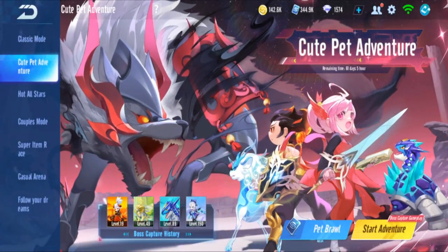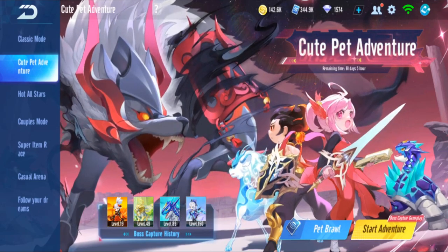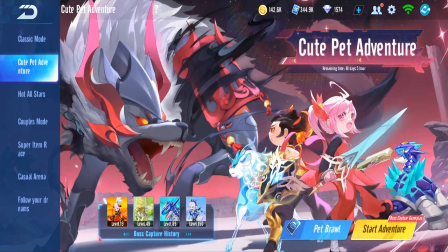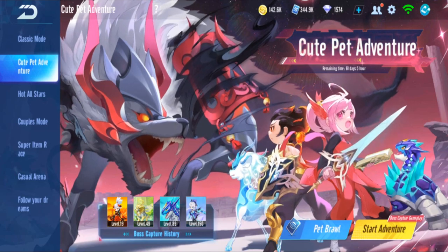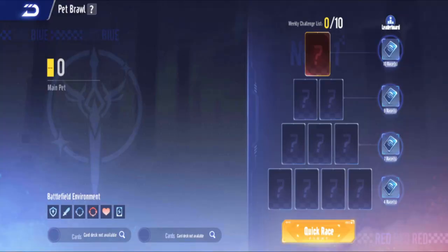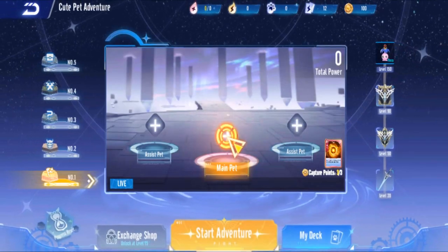I'm back in Garena Speedrifters playing the pet adventure mode - pet versus basically. Since GSD is in English I'll probably understand better than the QQ version, where I didn't understand much. There are two types: start adventure where you battle NPC bosses, and pet brawl where you battle against other people. I'll do pet brawl another time and play the normal pet adventure first.